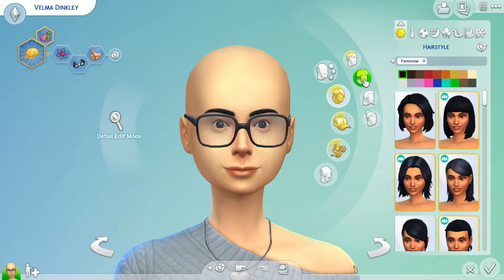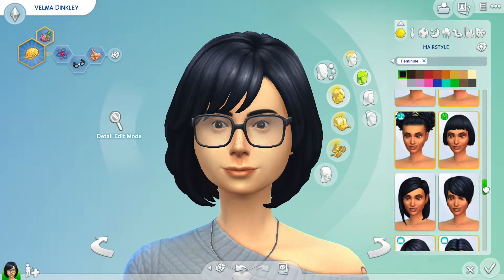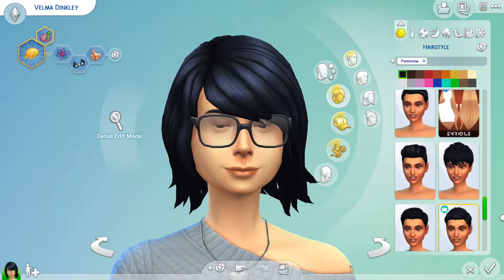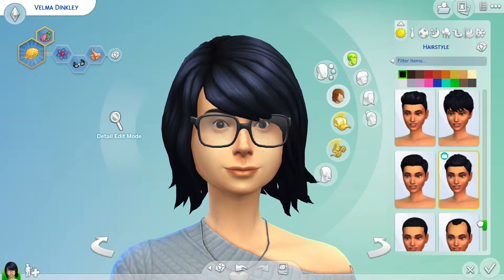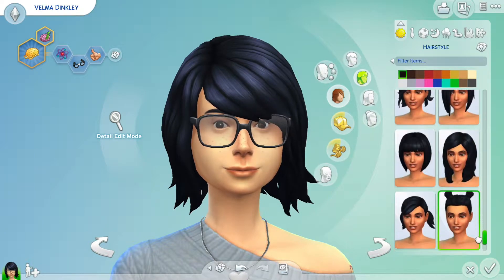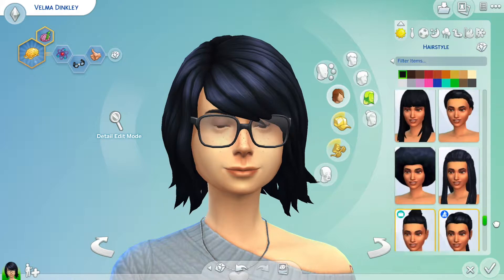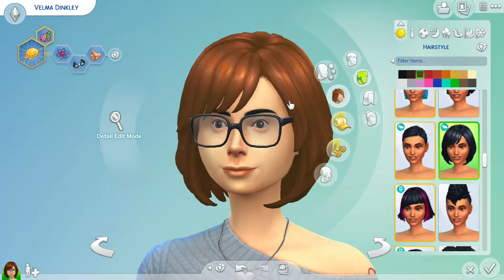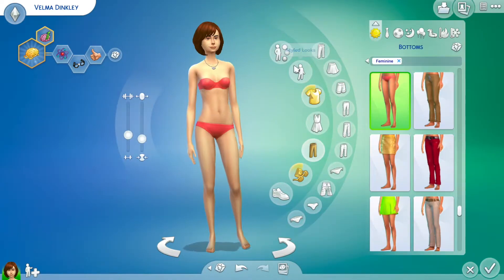Also, before I continue any further, you might notice that the final products in the pictures will look a little different than the Create-A-Sim. That is because I forgot to save them when I finished them. Pretty much everybody is exactly the same, with maybe slight differences. I know Fred has a different hairstyle and different shoes, and I think Daphne's a little bit different, but I did as close of a recreation to my original product in the video as I could.